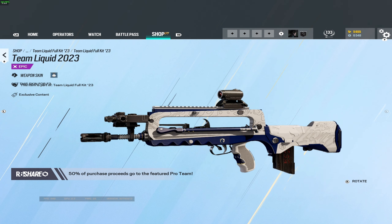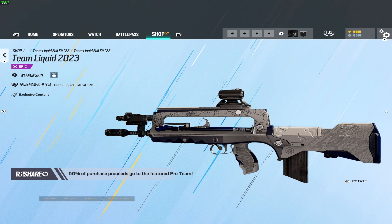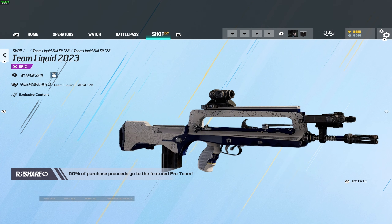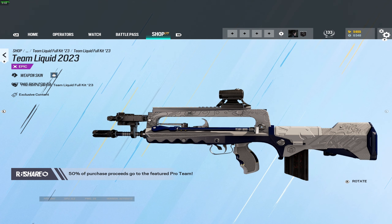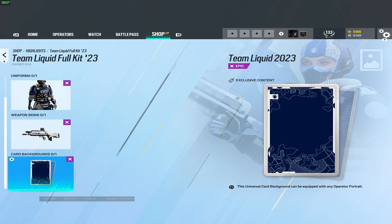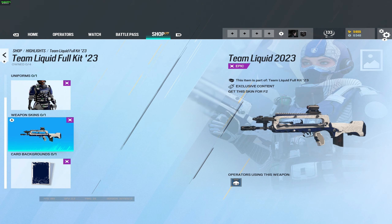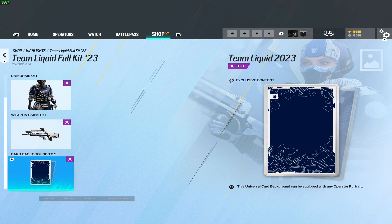Moving on to the weapon skin — this looks good. If you can see in the back, it does actually have the Team Liquid logo embossed into the gun itself, that's really cool. I'm a big fan of this skin, that's amazing. And then finally we do have the card background — this one is a little bit lackluster considering this is a sick headgear, sick uniform, and sick weapon skin. So it kind of sucks that this isn't as good as the others, but it is what it is.